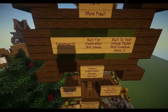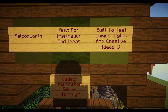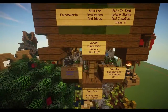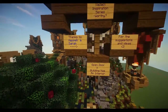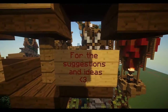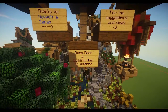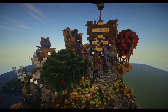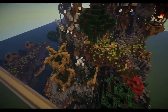The town he built here is named Falconworth, and he basically built it for inspiration and ideas — built to test unique styles of creative ideas. He thanks Hepe and Sarah, both two mods that help around here, for suggestions they probably gave him. He also notes that an open door means the building has an interior, so any open door has an interior — pretty cool that he even added that.